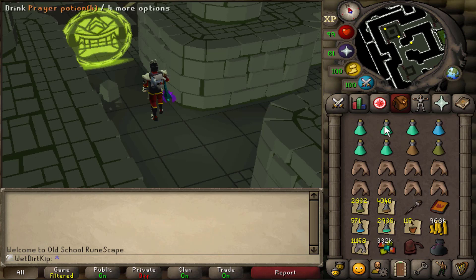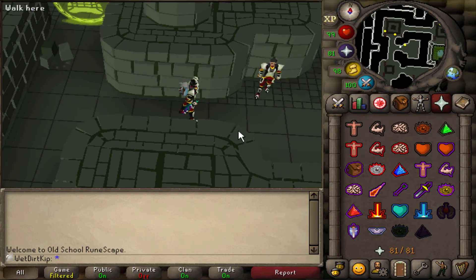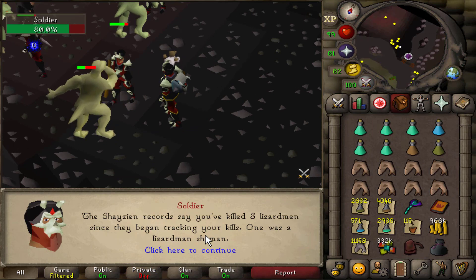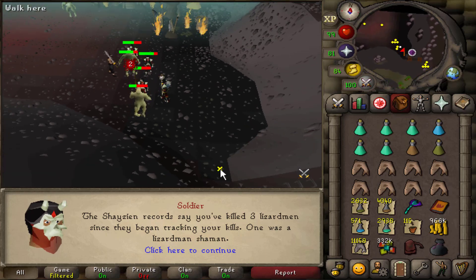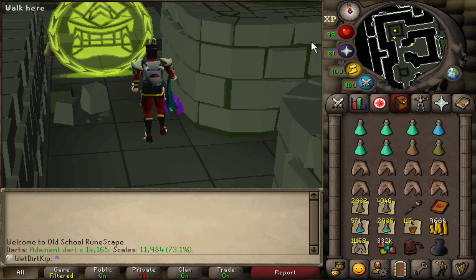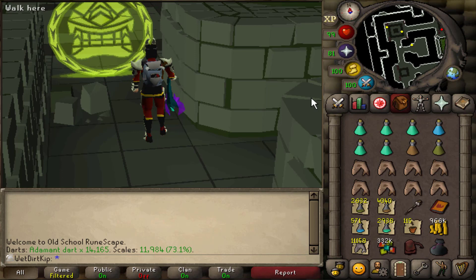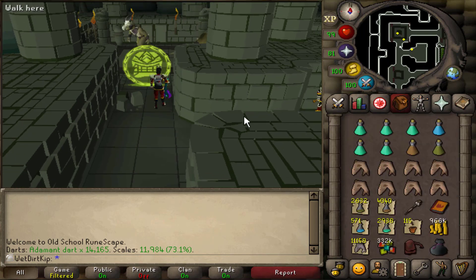I'm sure I'll adjust my inventory setup as we go, but this is what we're starting with. For the quick prayers I only set Pray Range - maybe I'll try Eagle Eye and see how we do. Let's also check the KC - it should be one. Okay, I just feel like I should really get this on record: we've killed three Lizardmen in total - one Lizardmen Shaman and then two regular Lizardmen. So one Shaman KC, 4,999 to go until I can complain about how unlucky I am. Here's what's in the blowpipe to start out. I think we might run out of darts so we may have to make some more. I also reset the XP tracker for all the relevant skills. I expect this will probably take about 50 hours maybe. Perhaps one of the most notorious grinds for any Ironman account - let's do it.